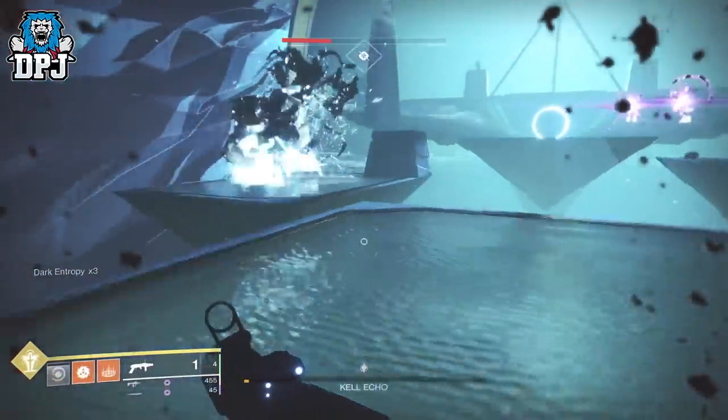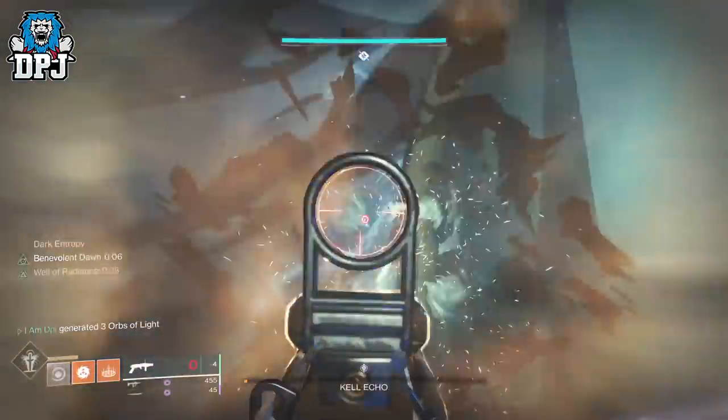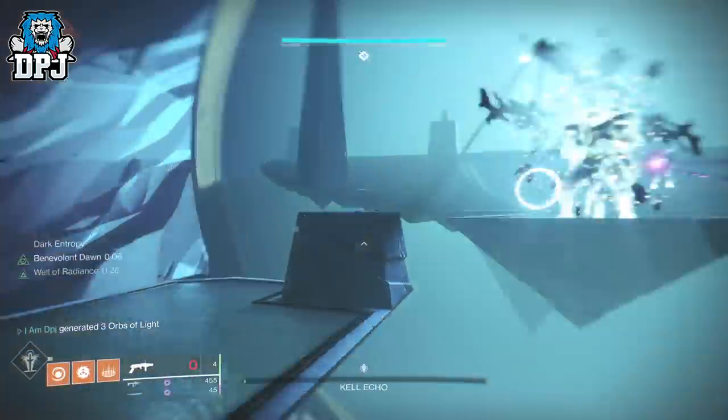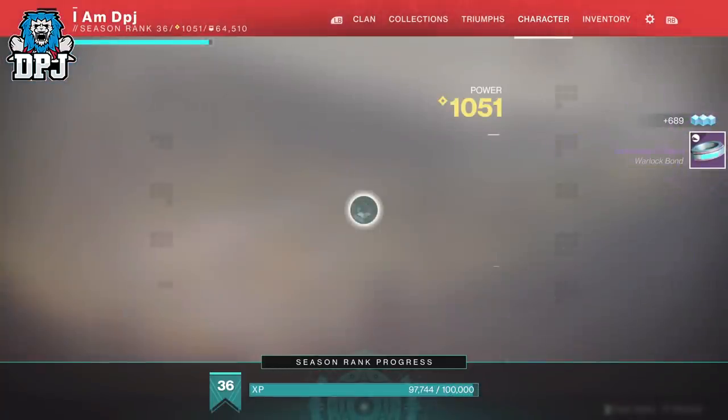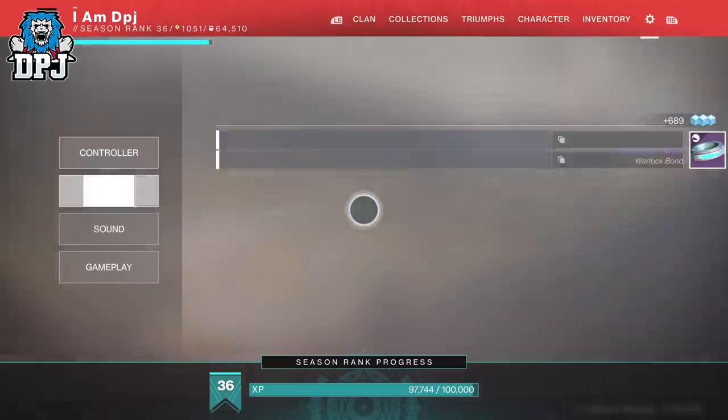I will try and make this clear enough so even a noob like me would understand it. It's quite simple — go through the Prophecy Dungeon until you reach the final boss. And here's where it starts: as soon as you kill that final boss, you simply all just quit out. Everyone in that party quits out.